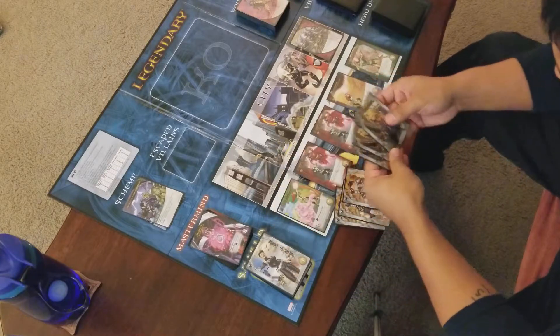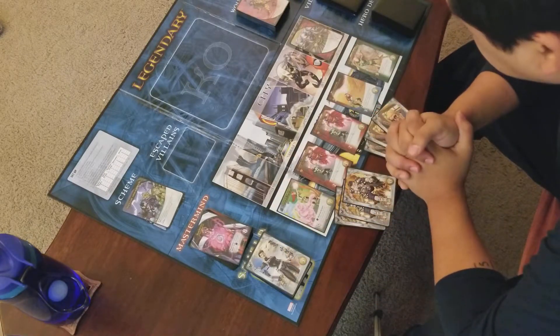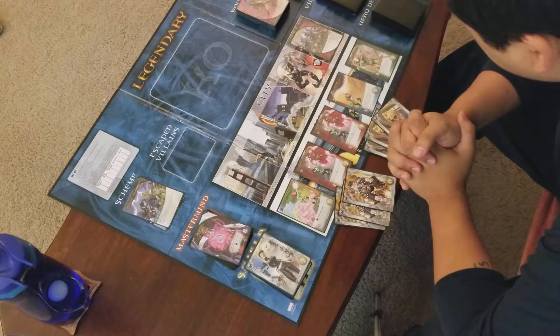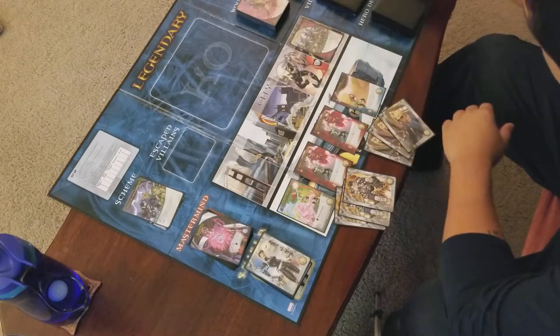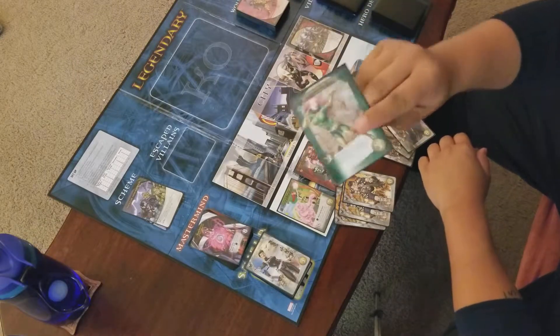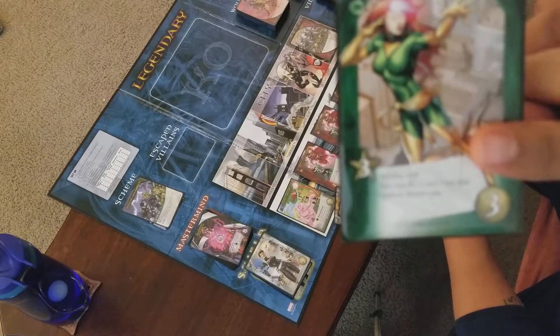Let's see what we've got going on — three buy, three attack. I'm going to go with this Phoenix card: Life and Death Incarnate. You get three buy, but you have to KO her, and then you can KO a card from the discard pile.